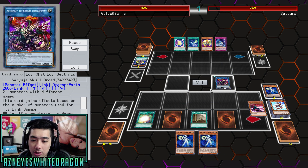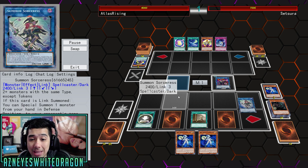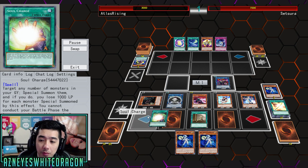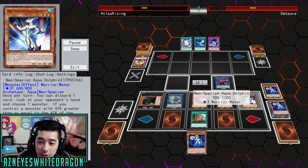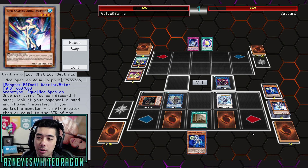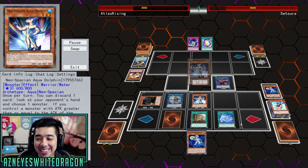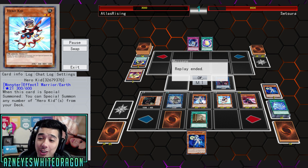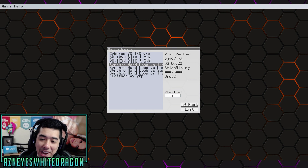We're going to draw a few extra cards here. Now we're going to activate Soul Charge, bringing back all of our guys. We've got that Aqua Dolphin — it doesn't really matter that you can't go to your battle phase because your opponent isn't going to be able to do anything anyway. So we're going to go ahead and de-synchro for all, and I think this is just so dang dirty.